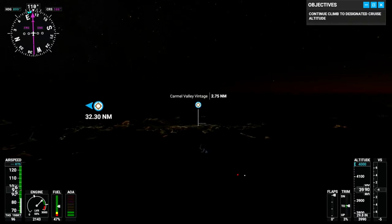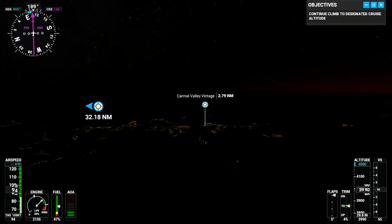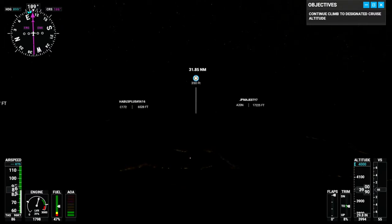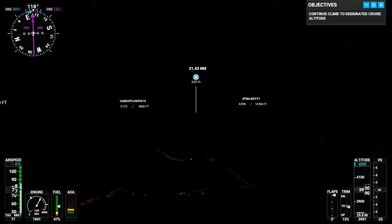I'll get it down to around 77 and we'll just fly the rest of the way. I'm going to drop it just a little bit more. The Garmin is going to hold altitude for us, so we don't have to worry about that. It's up to me to deal with the throttle. Midway at the throttle, where the detent is, is often a good place to stop.